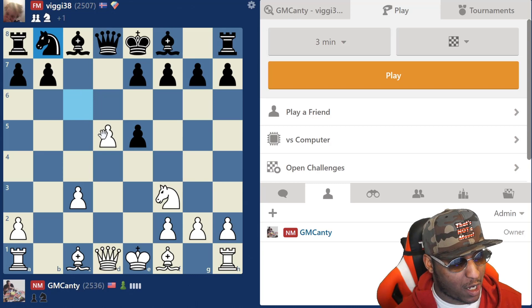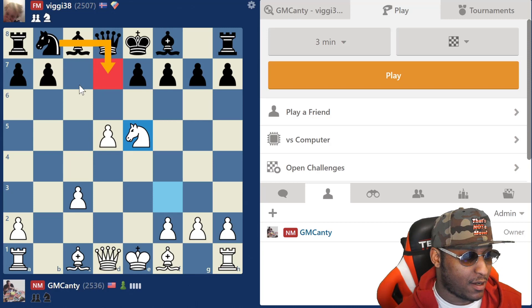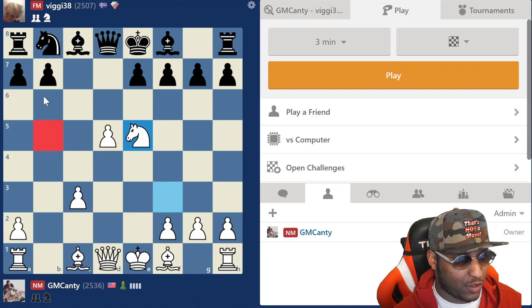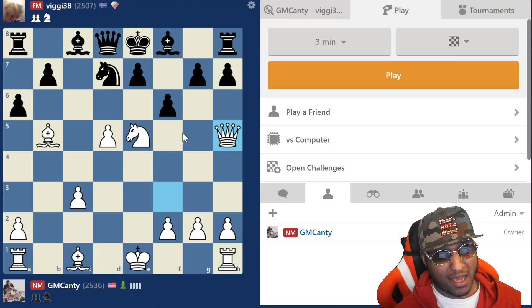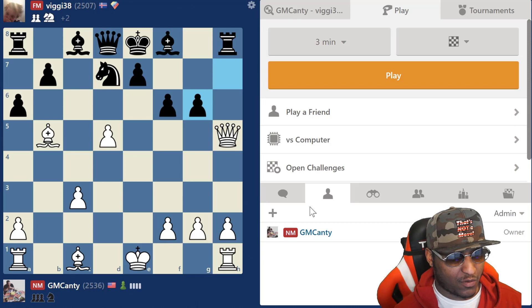Here we go, d5 - he goes knight b8. I always take on e5 expecting knight d7, and then the game is over. After knight d7 I'll play bishop b5 to pin the knight. Usually a6 comes. On the board: knight d7, bishop b5, and we live. A6, then hit this man with queen f3 - oh my goodness - and then knight f6, queen h5. Game's over: g6, knight takes, takes, and then bishop - this is gross.